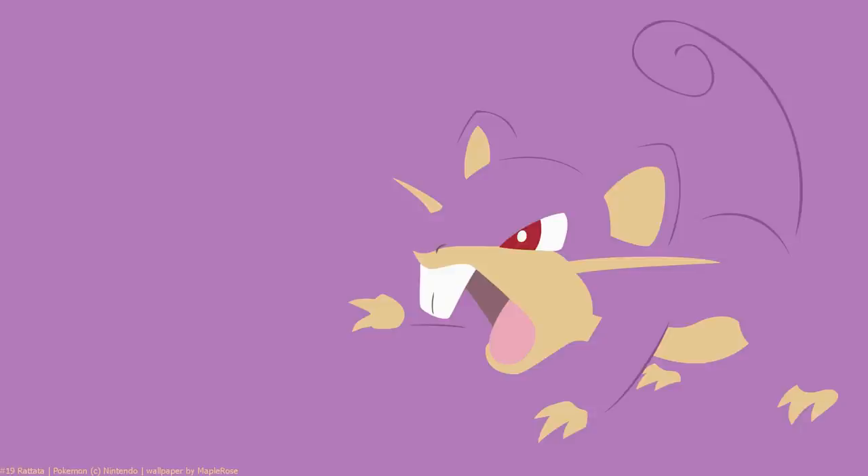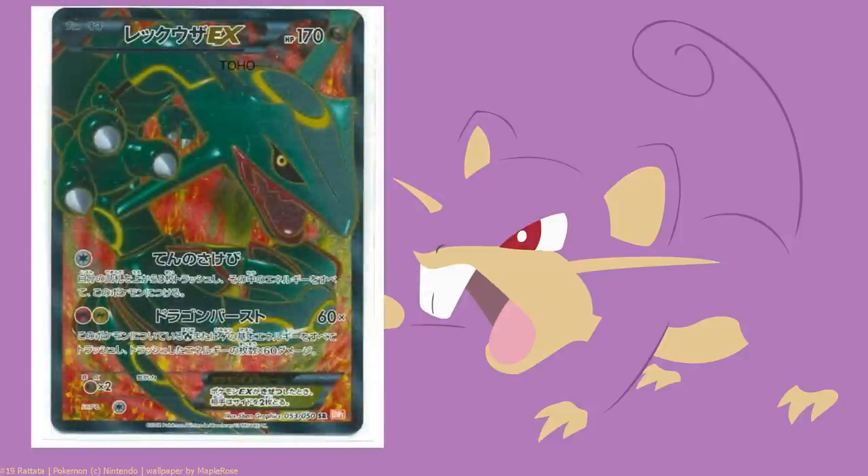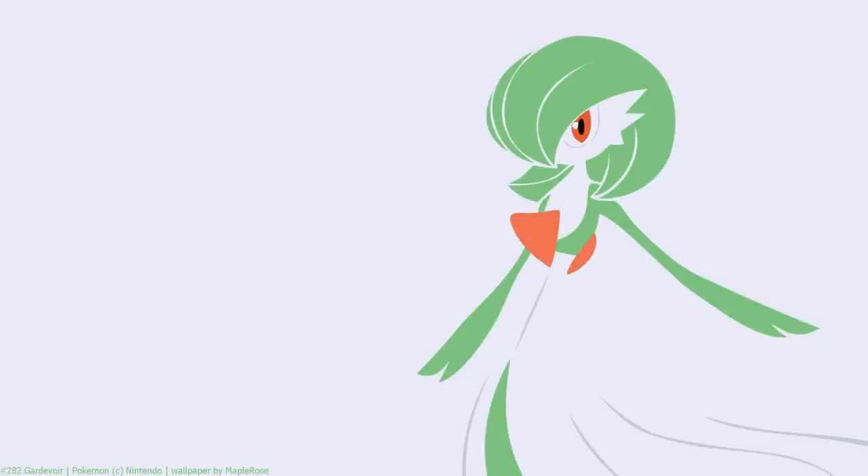Zekrom-Eels will get more support with Rayquaza EX coming out in the tin, making it a lot more accessible when it comes overseas. That might actually be more of an intro for RayEels. With Zekrom-Eels, because you really want to drop Electric energy into the discard pile for Eelektrik to accelerate, we lose that option now. We do have Ultra Ball, but we're losing Junk Arm, which is a big problem - being able to grab things back from the discard pile and guarantee which Trainer you get back is very appealing.